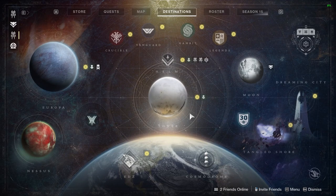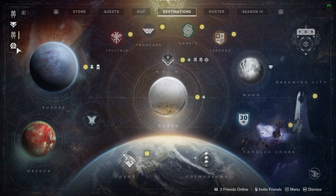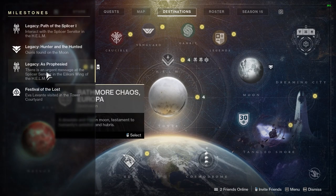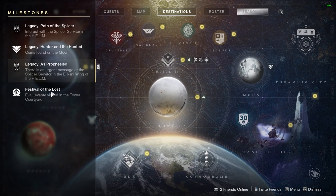Hello and welcome. My name is Dylan and today we're going to be talking about Festival of the Lost. How do you start Festival of the Lost? Where do you go? I'm going to walk through the intro mission for the festival. It says visit Eva in the tower courtyard for Festival of the Lost.